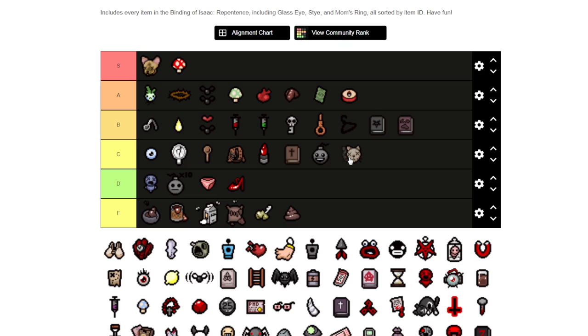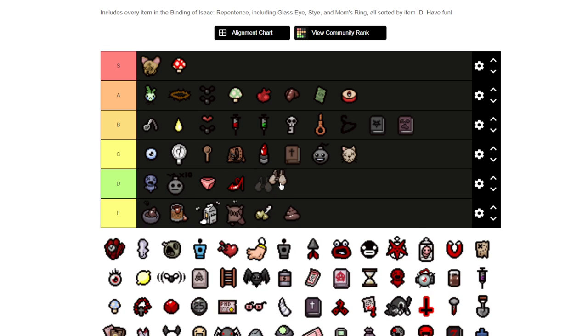Tammy's Head — I'm going to put it in the C range, the mid range between S and F, because it's kind of hard to find. But if you find it and you get Brimstone or something, it's really good. Or if you have really powerful tears you can use it situationally, but the problem is I can hardly find it anymore. It's not as useful as it used to be especially with the Repentance patches.